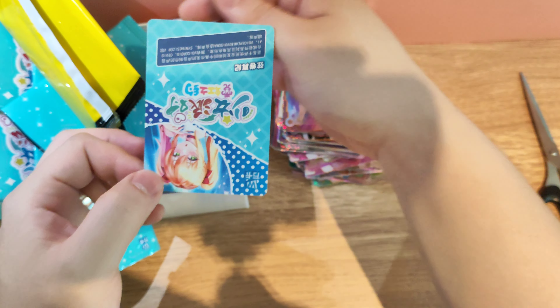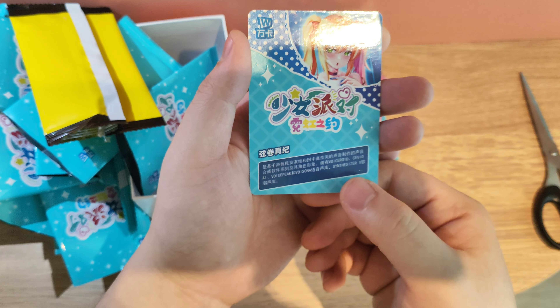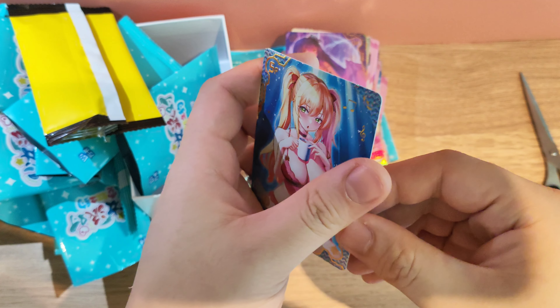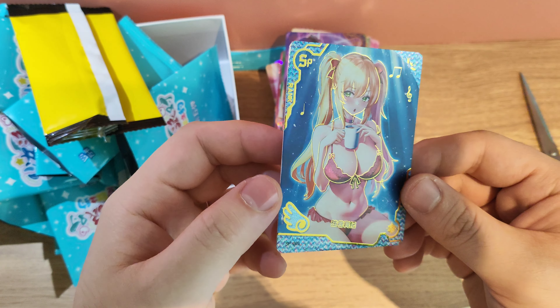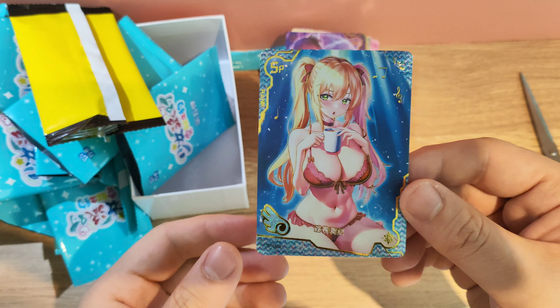Let's see what we got. Who do we have? I don't know who this is, actually. The Vocaloid sorority? Okay, is she a vocaloid person? Let me make sure we're focused. And we have a girl without an English name. We've got an SP rarity. I've got to admit, I think I'm relatively disappointed.